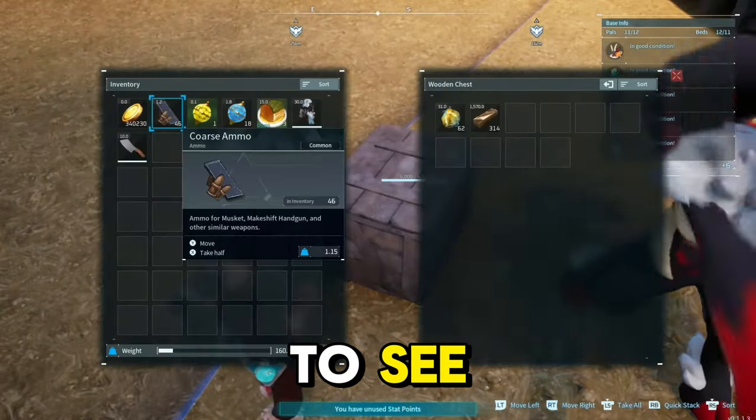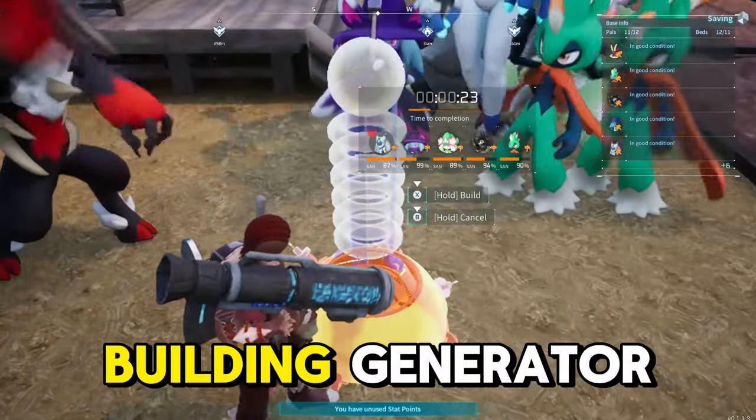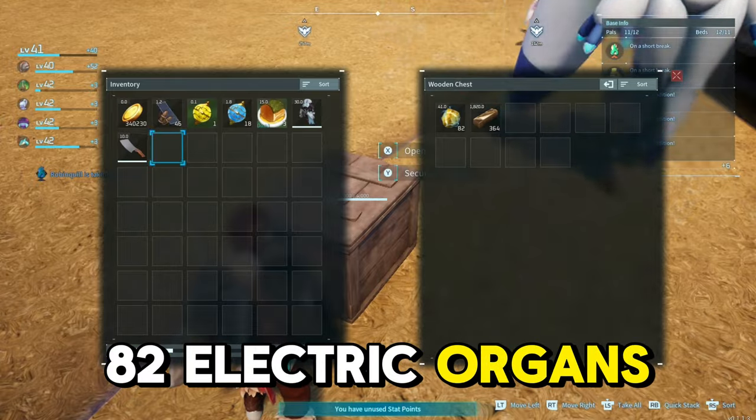Go and check your wooden box to see if your original amount of materials are still there — and as you can see, mine are. Now I just go and cancel the building generator, get my materials back, and add them to the chest. Now I have 364 ingots and 82 electric organs.